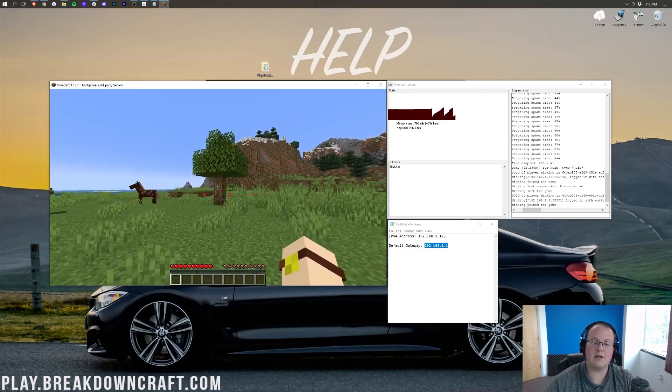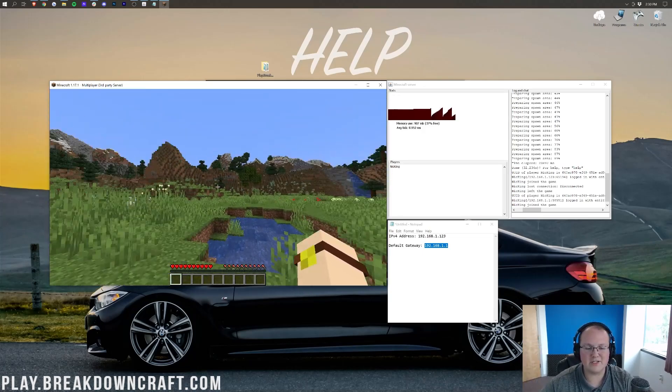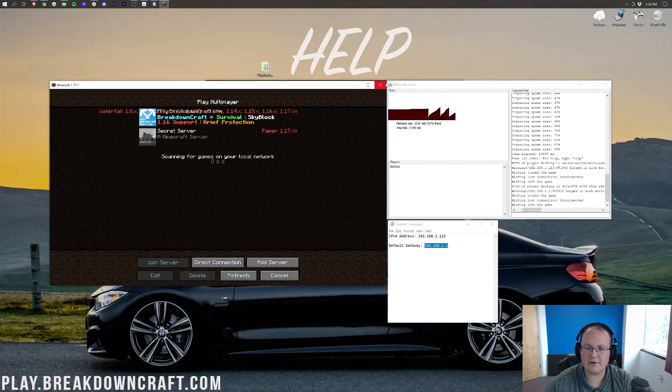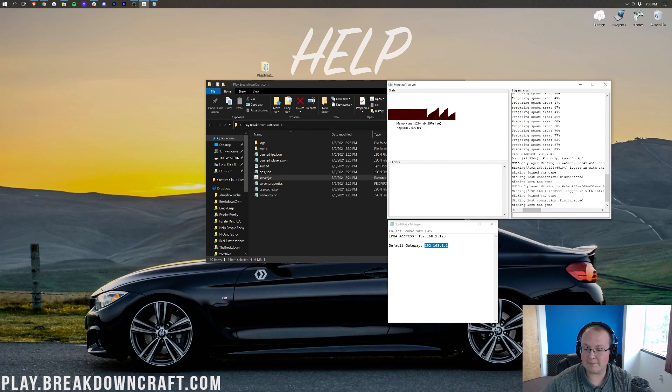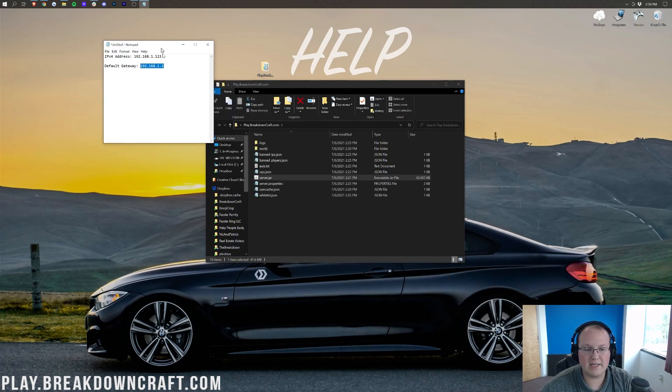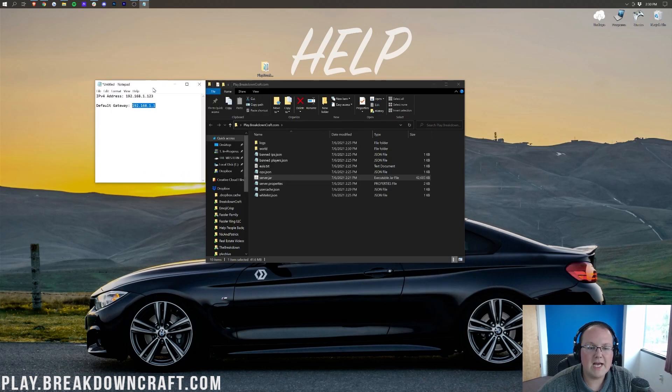Most people can join via their local IP with no problems. But your friends cannot join this way — they will need to join via your public IP address. You join off your local IPv4 address, your friends join off your public IP. Now let's close out of Minecraft. To correctly stop the server, type 'stop' in the text box and hit Enter — that will properly stop the server. If you don't do that, it can cause issues. Now let's jump into how your friends can join your Minecraft server.